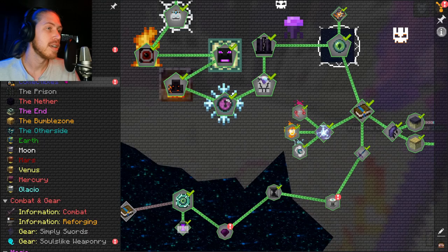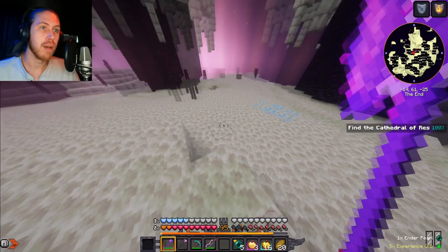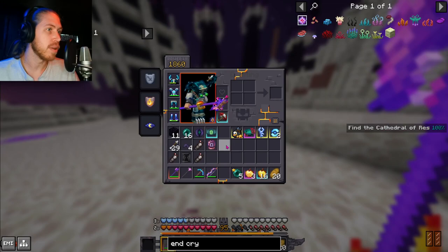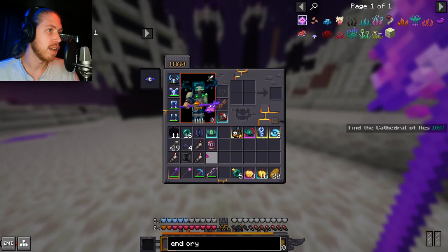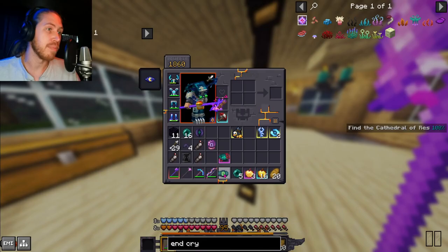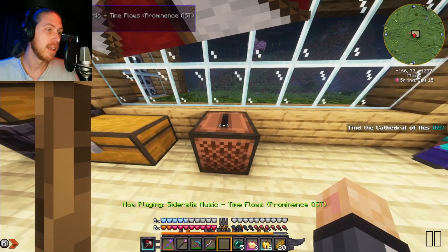I'm incredible — we're incredible! There's not a whole lot more. I still have to find the Cathedral of Resurrection, and it's kind of annoying that it's on the side of my screen. I have two Ships of the Graveyard thing — did I kill them twice? Now I have three oxygen tanks. We don't need to be here anymore, I think we're kind of good to go. Later losers!